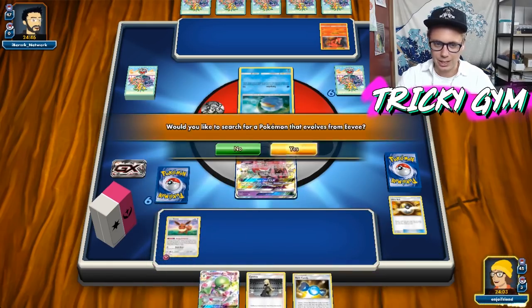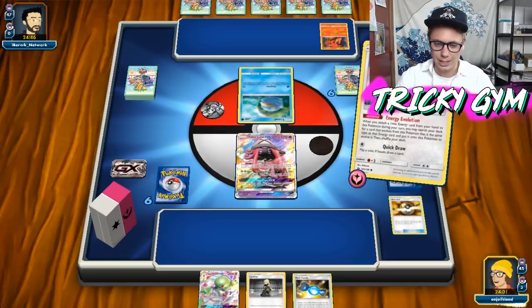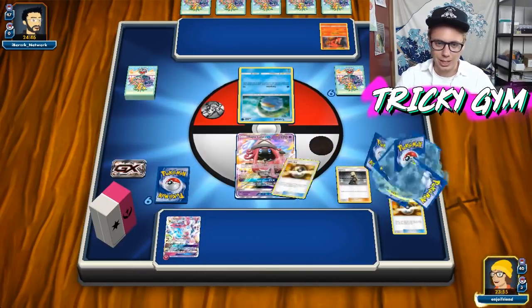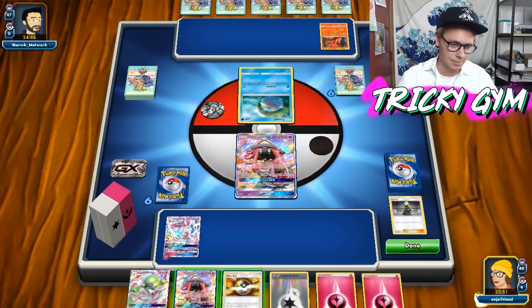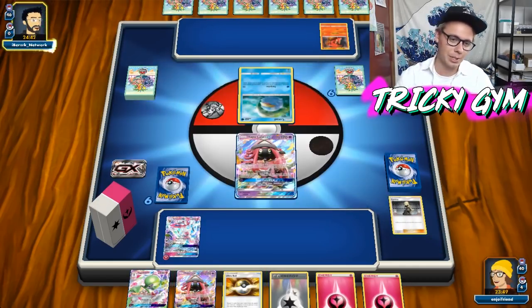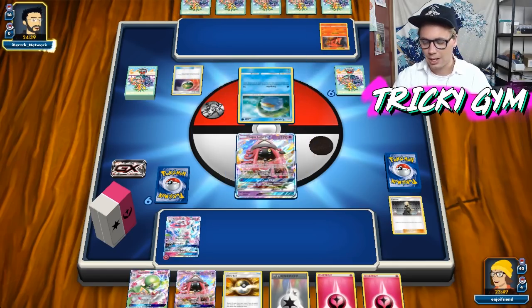We have the Rare Candy and the Gardevoir in hand, but I think just getting Sylveon out is just such a consistent way to get this deck up and moving. We do play four Nest Balls, so we have a pretty decent shot at drawing into some more Nest Balls. This next turn I can get Sylveon into the active position, and then I will use Tapu Lele GX for Apricorn Maker, go get two Nest Balls, and start to set the deck up from there — which is pretty cool.